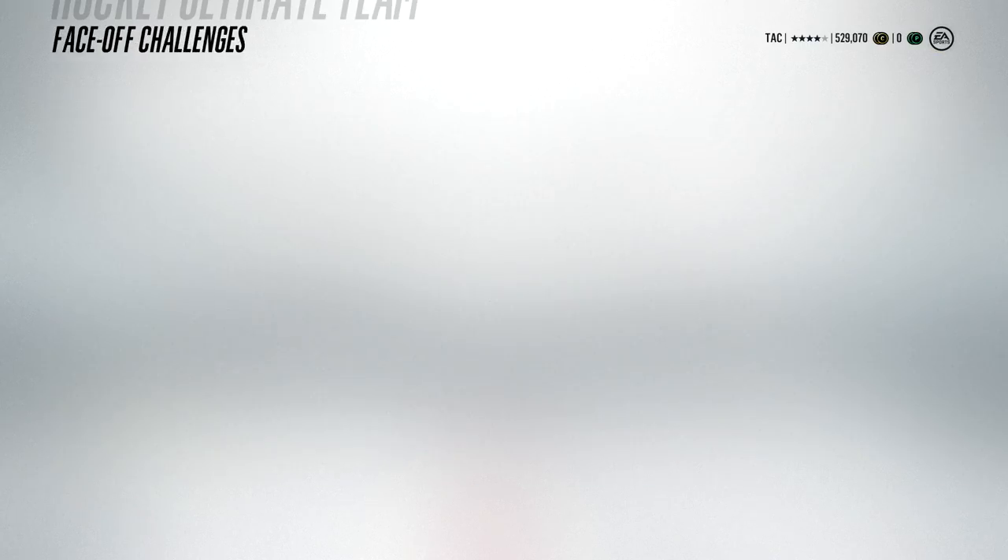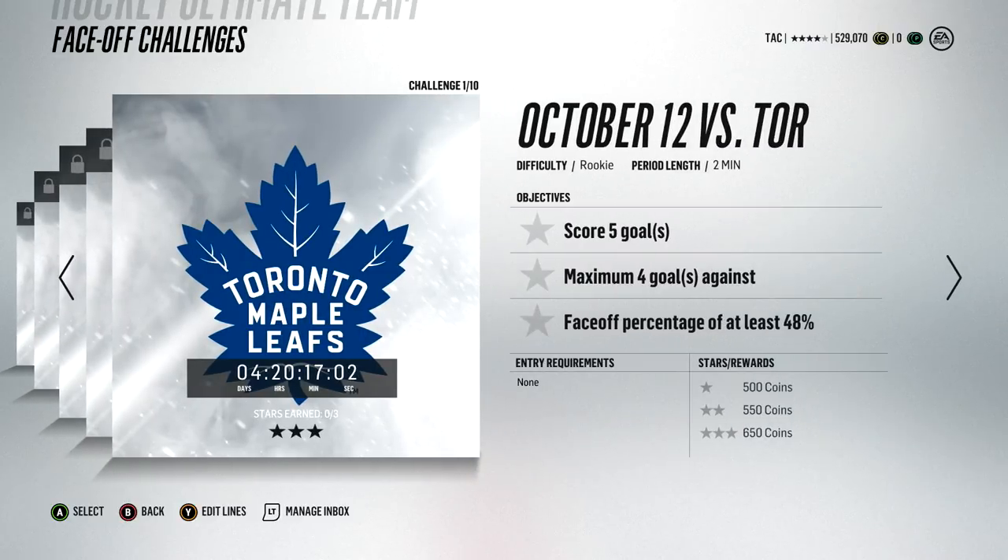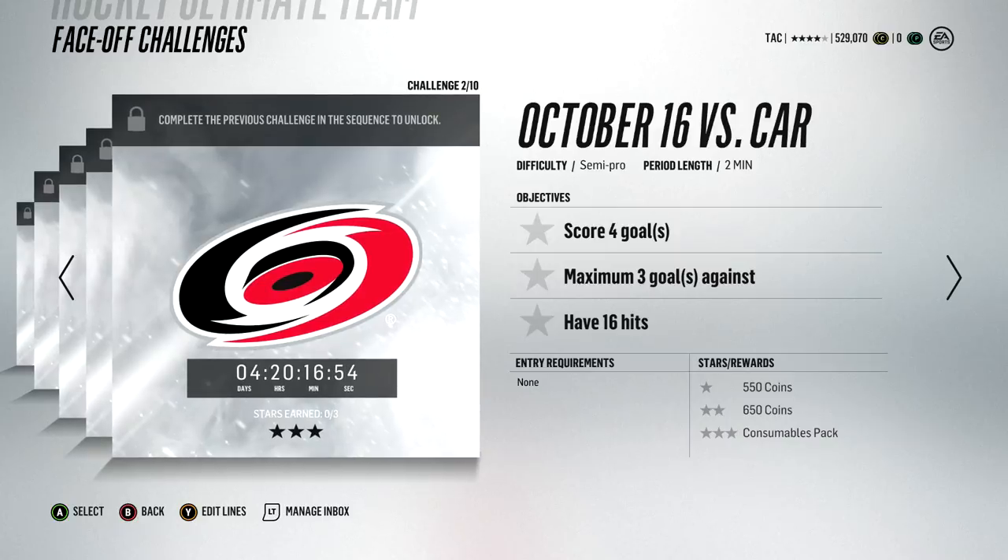Next, I want to cover the solo challenges. There's both limited time solo challenges and solo challenges available all year. There are some very good limited time ones that are easy to complete — difficulty rookie, score 5 goals and you get 1,700 coins, which is a lot more than a regular game, and you're only playing a 2-minute period, so you'll finish much quicker.